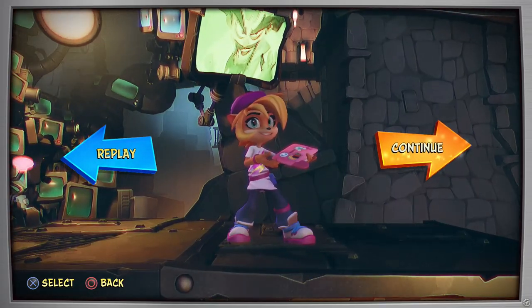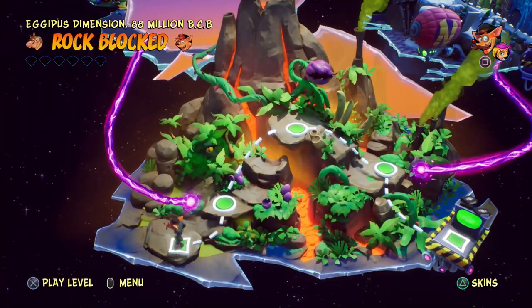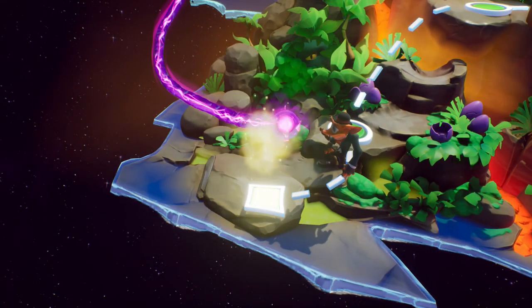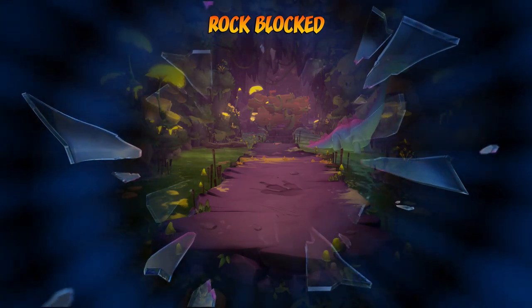That last little bit was so confusing but I'm glad we were able to figure it out one way or another. We're ready to go — let's move to the next thing. So that means we only have one more level left to tackle, which should be the Dingo Dile level, so hopefully that's not too bad. The last level today is going to be Rock Blocked, with Dingo Dile taking it on.